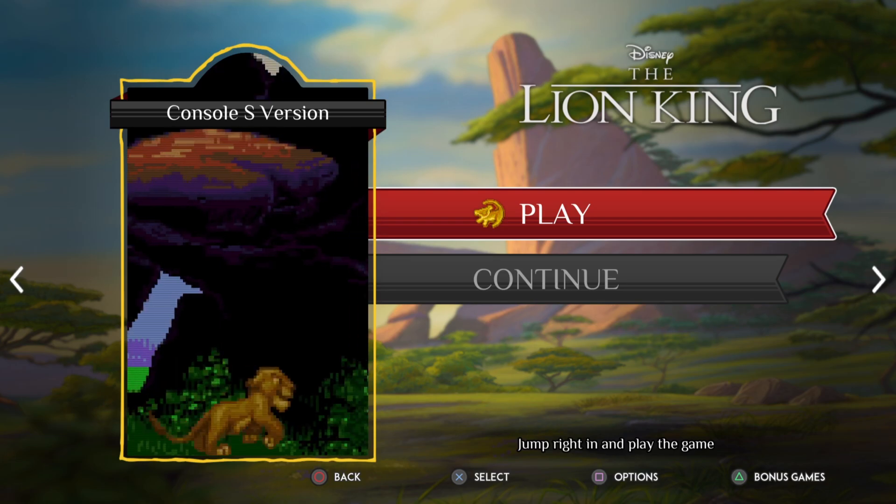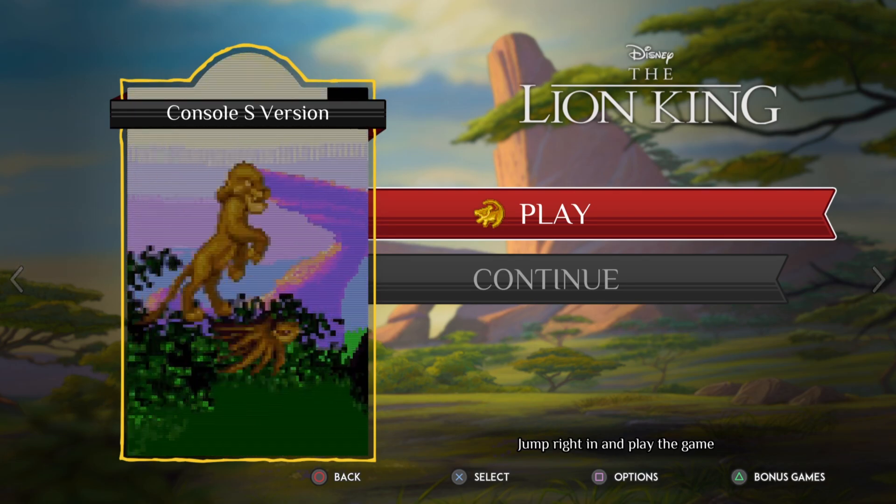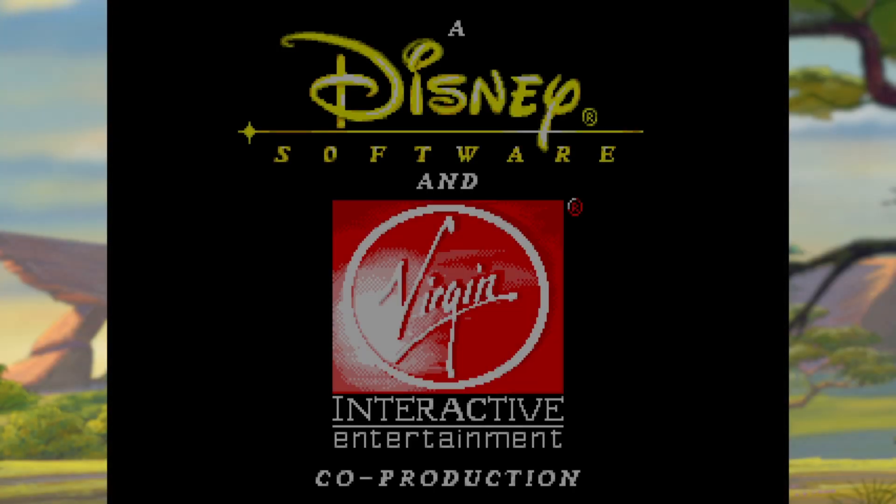Hello, welcome back to Master Games. Today we're back on the Disney Classic Collection. I'm going to play some Lion King, but this time the Sega Mega Drive version — or Genesis if you're over the pond.